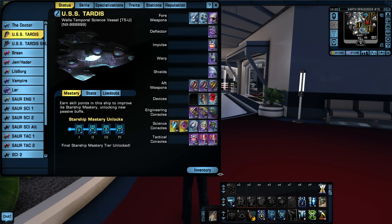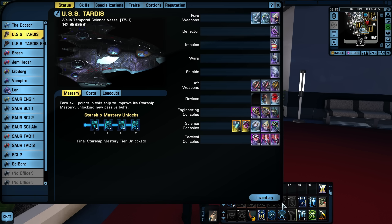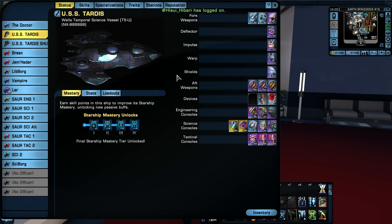So that's what I have to show you today — my first Tier 5 U ship. I have enjoyed this ship; it was a lot of fun even just as a Tier 5. This is my main character, the Doctor, a science character. I'm going to go over some of the stats — I've got a piece of paper in front of me and I'll read what the stats were prior to upgrading to Tier 5 U.